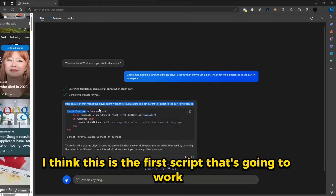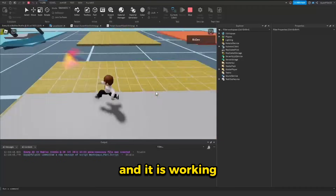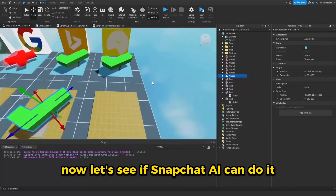Let's see what Bing Chat does. I think this is the first script that's going to work for the medium challenge. Let's go and try it out. I pasted in the code and hit play. The moment of truth — and it is working, so great job Bing Chat. Bing Chat is the first to win the medium round.